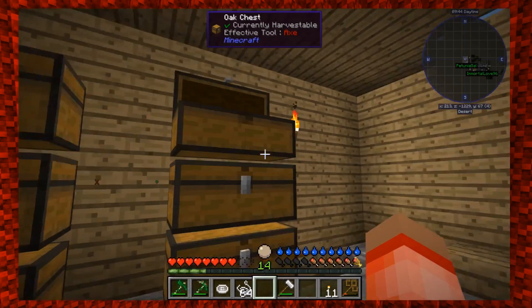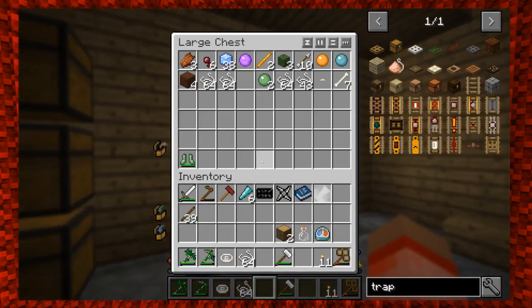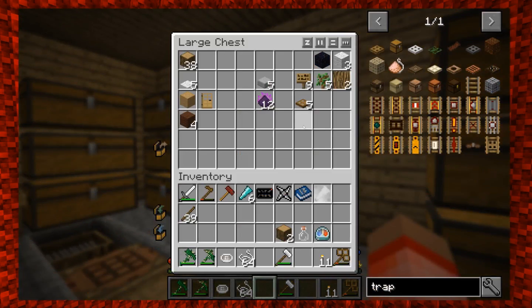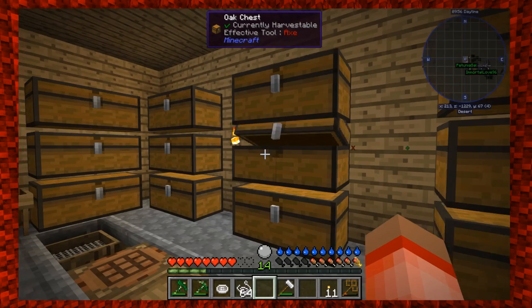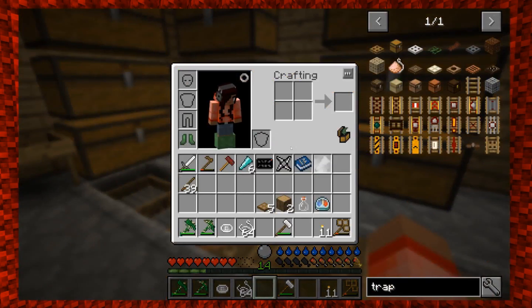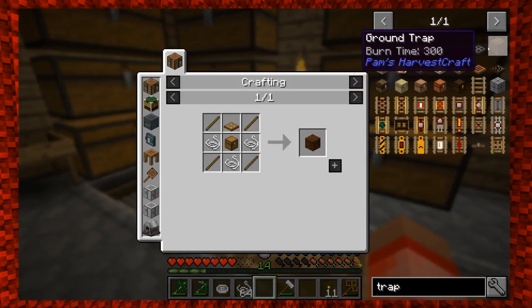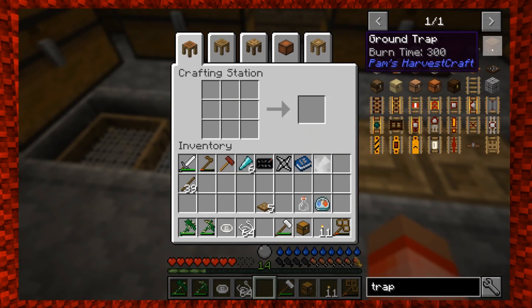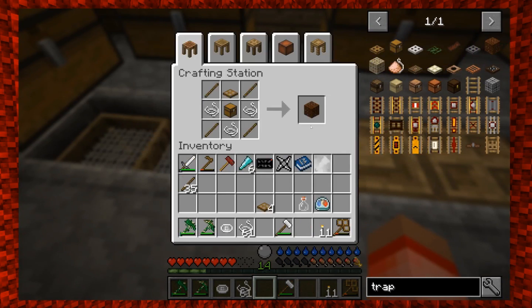What was I making? I thought I had extra trap doors, maybe not. You have a storage system - they were in the chest. Don't - they're in the chest. There's a chest I was just in with the wood. We'll put the trap in the center of the farm because that's the only thing we're going to be collecting - we can't grow anything else.